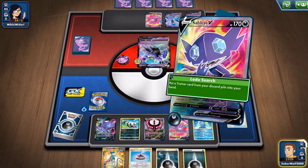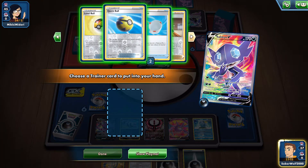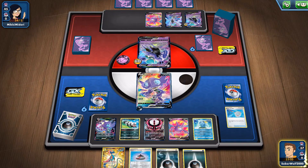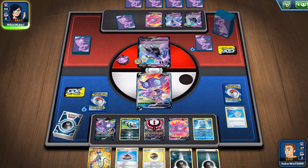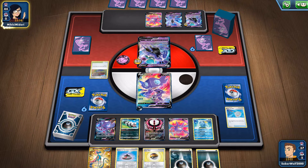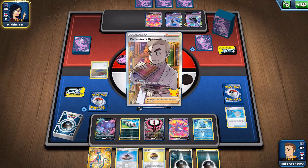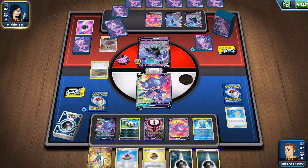With Galarian Zigzagoon we're going to spread the Damage Counters on her Pokemon. And with Sable IV — what should I get? Let's get a Level Ball. I guess maybe that was kind of a waste because I had the Incense in hand. I could have grabbed Marnie, but it's not like we specifically need stuff from the deck right now — I got what I need. I just need to evolve into my dude to start spreading some more damage, and then we can make an attack.